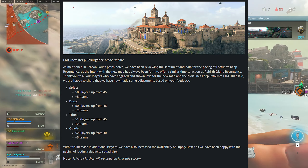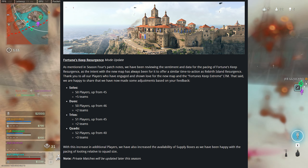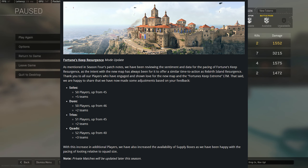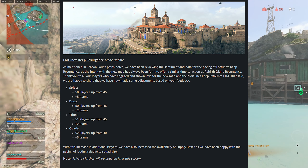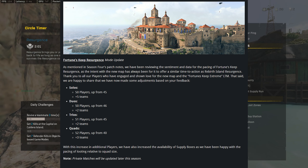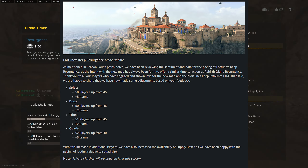Looking at Fortune's Keep, they have changed the player count in various game modes. Solos is up to 50 players from 45, resulting in 5 more teams. Duos is up to 50 players from 46, resulting in 2 more teams. Trios is 51 players from 45, resulting in 2 more teams. And Quads is up to 52 players from 40, resulting in 3 more teams.